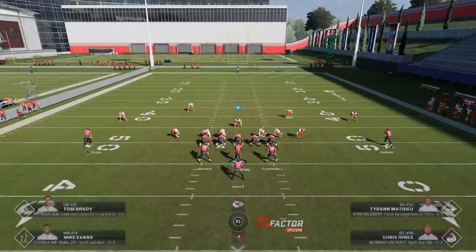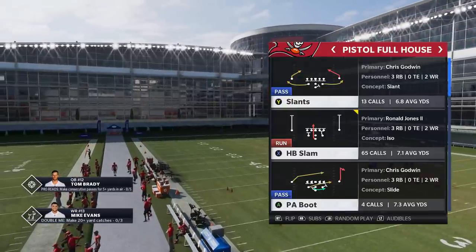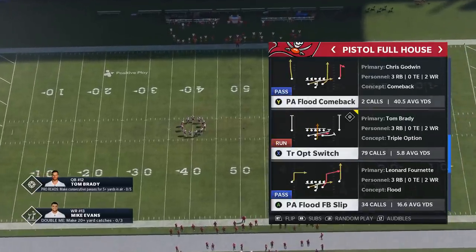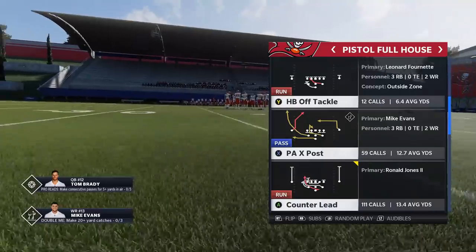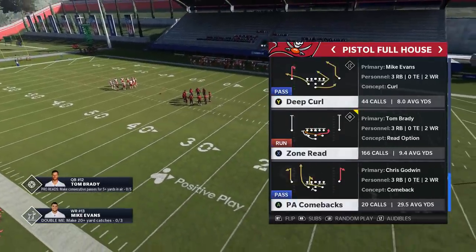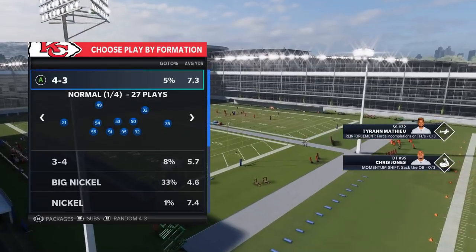On the halfback slam, when I see that gap, it's probably the least explosive play. Looking at the menu screen — I averaged 7 yards per carry on the slam, 13.4 on the counter lead. The triple option has kind of fallen out of favor — I'm only averaging 5.8. The zone read I'm averaging 9.4. The off tackle I only ran 12 times but I'm averaging 6.4. I've run the zone read 166 times averaging almost 10 yards per carry, and the counter lead 111 times averaging 13.5 — and that's ridiculous.